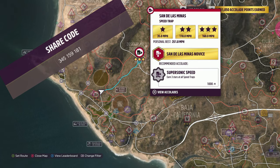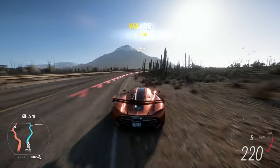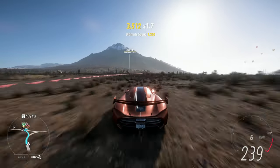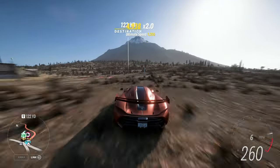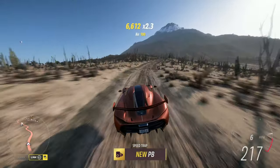The speed trap we're doing today is the San de las Minas speed trap. This speed trap is slightly difficult if you're following what I do here. The goal is only 175 miles an hour though, so you don't have to go anywhere near this far back. As long as you do some sort of approximation of this run-up, you're definitely going to hit it.